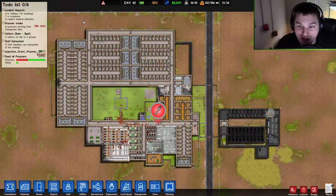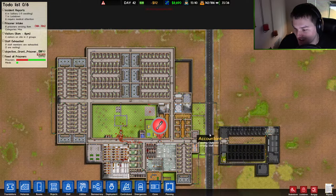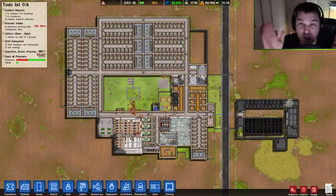Hello everyone, welcome back to Prison Architect Alpha 17. Armed guards are finally here — that's awesome. Another update, so we're going to take a look at what's new.